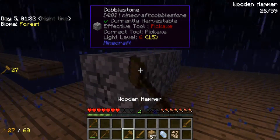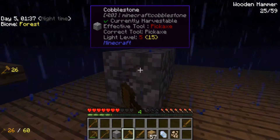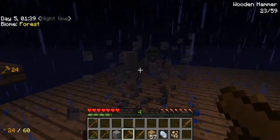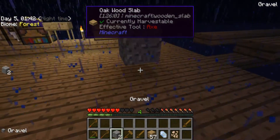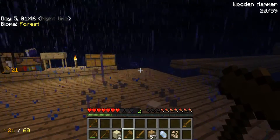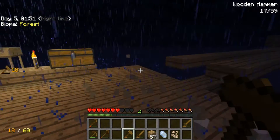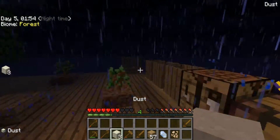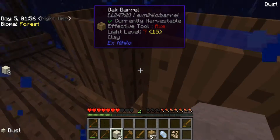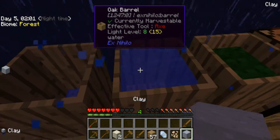Let's place these three down and hammer them. Oh crap, I could have vein mined it. There we go. Put those three down, vein mined it. Those three down, vein mined it. And we got dust. Now we just soak the dust in there. And voila, we got clay.